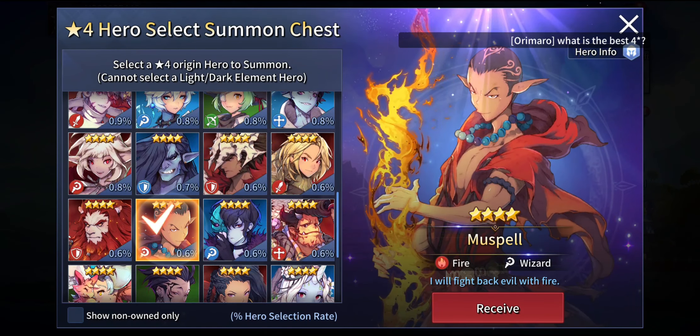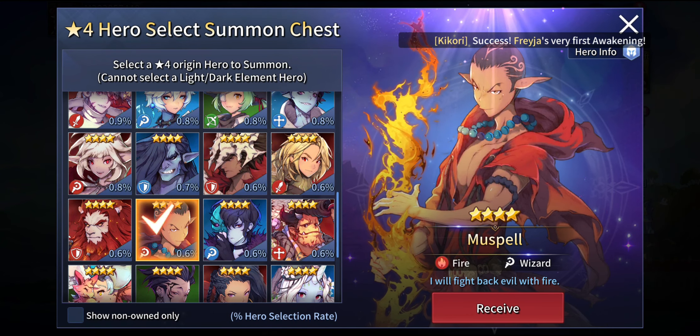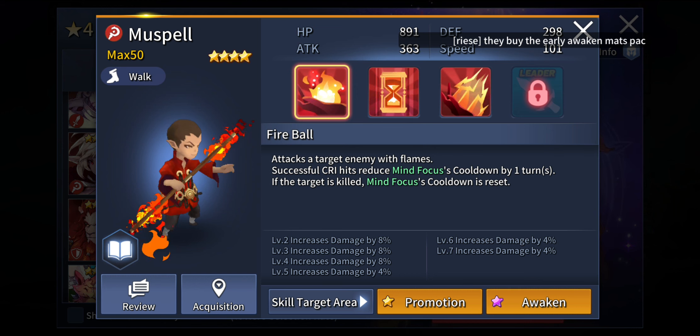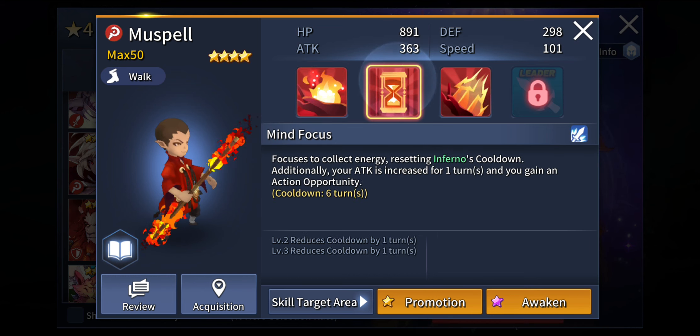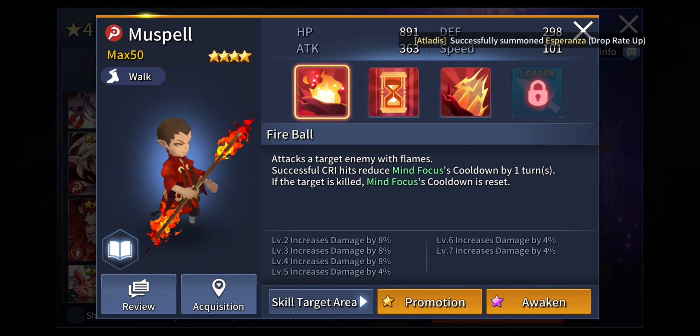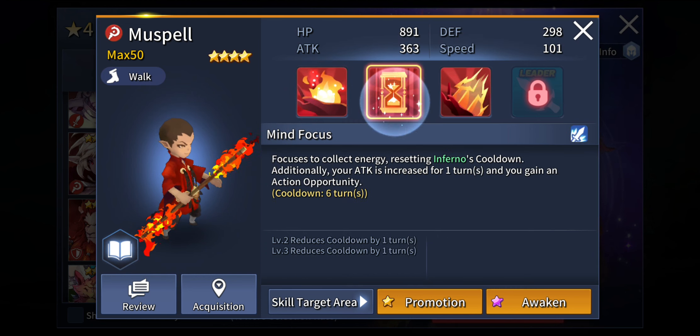And now the final unit — the 10th unit — is Muspell. This guy is crazy good. His first active skill, Fireball, attacks the target enemy with fire flames. A successful crit hit reduces the Mind's Focus cooldown by one turn — that is his second active skill. If the target is killed with his first active skill, the Mind's Focus cooldown is reset right away, meaning you will be able to use Mind's Focus immediately. Mind's Focus collects energy, resetting Inferno's cooldown — Inferno is going to be his massive ultimate attack.